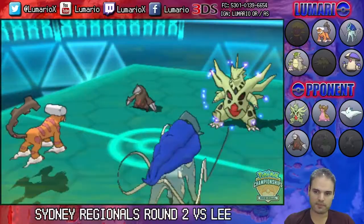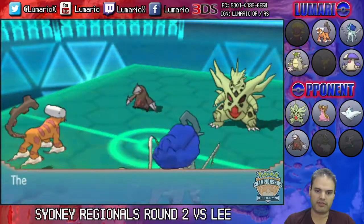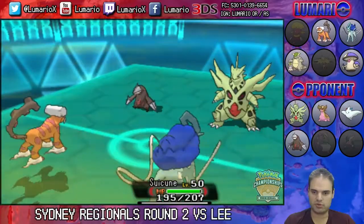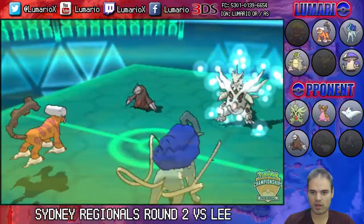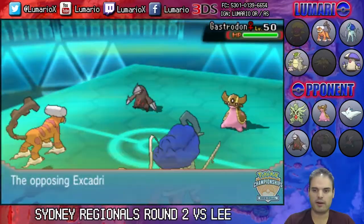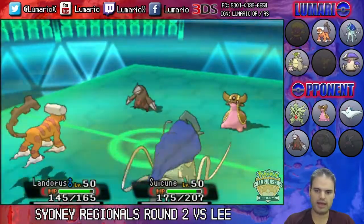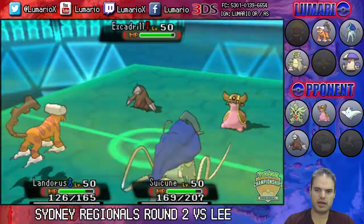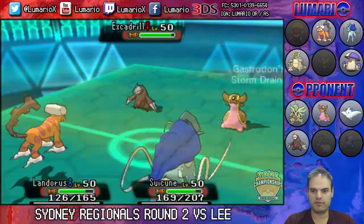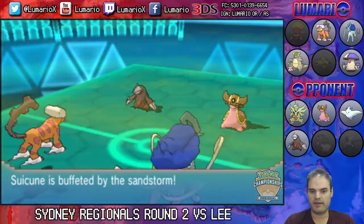Both Pokemon go for a double protect. I was going for U-turn on Landorus-T, which is Scarfed, and going for Scald on Excadrill to get some damage off. Lee withdraws his Mega Tyranitar and sends in Gastrodon, which ends up being a very smart play for him. Excadrill goes for Rock Slide and reveals its Life Orb, so Landorus will flinch unfortunately. Scald will give Gastrodon a free plus-one attack boost, so that's a very good play for my opponent.